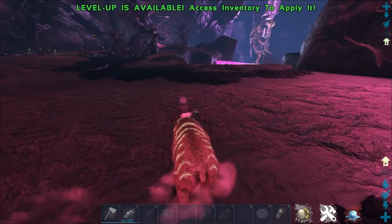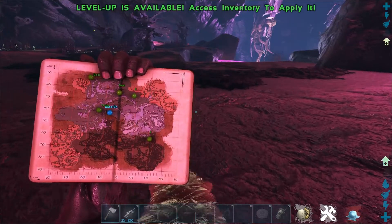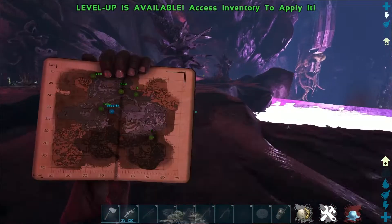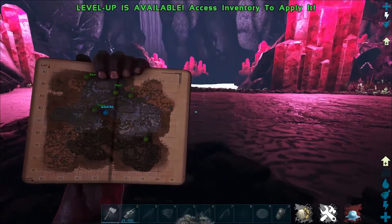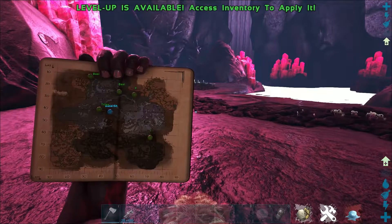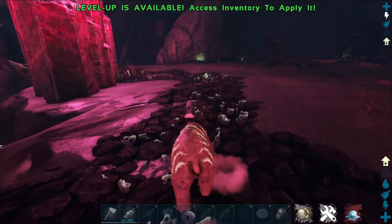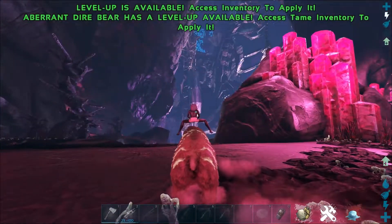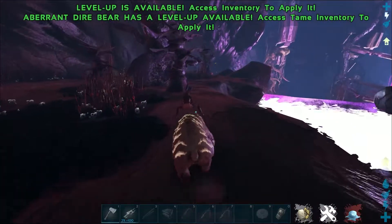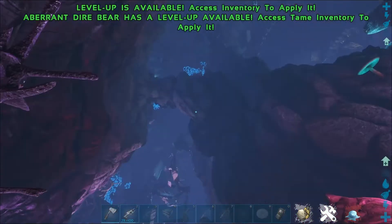Once you get your dire bear, you want to head down to the pink area. I don't quite know exactly where this is, but it's definitely somewhere at that bottom part of the map — maybe around about 60-60. It's in the non-radiation part of the pink zone, so you don't need hazmat gear. It's basically just right by this pink lake and the waterfall dropping in from the blue.